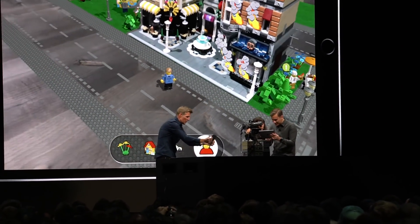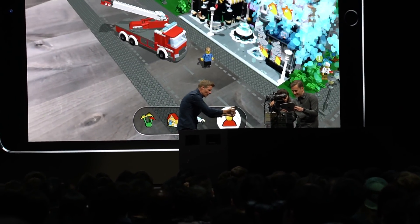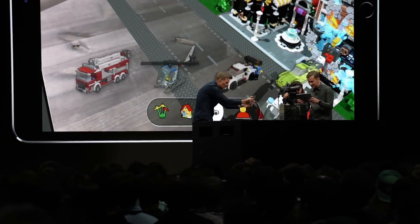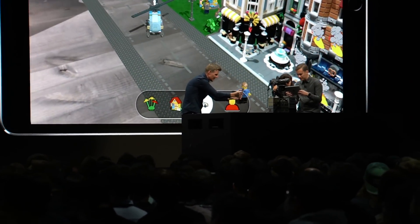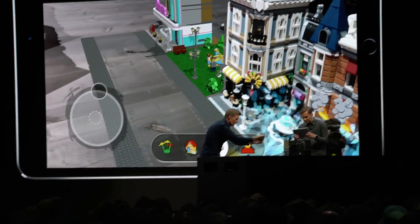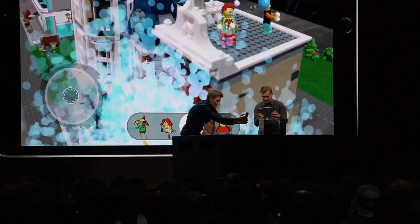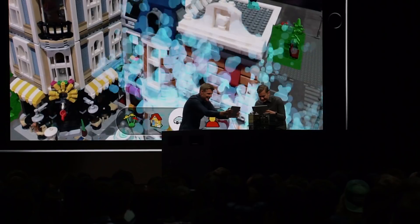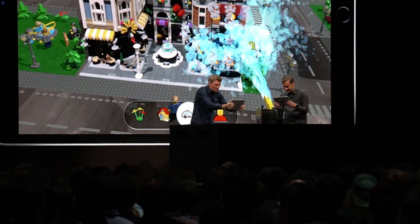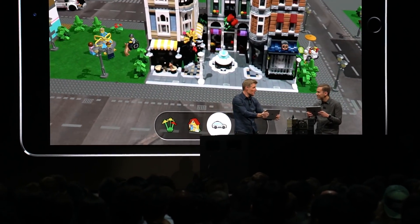Anders, I'm going to need your help over here. I've got the fire charge. Perfect, you put out those flames. Somebody's got themselves trapped on the roof, so I'm going to use this helicopter to go and pick up these clowns. How are you getting on down there, Anders? Almost done. Great, those guys are safe. And the flames look like they're almost out. Perfect, we did it.